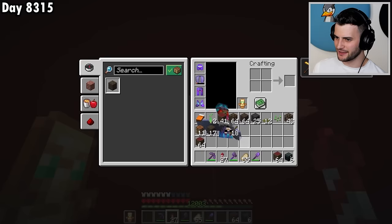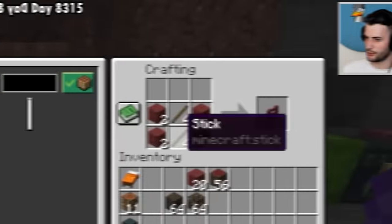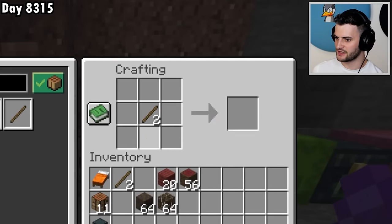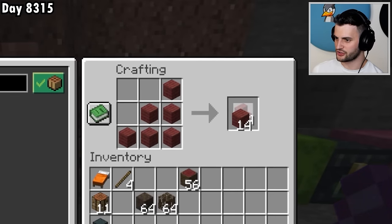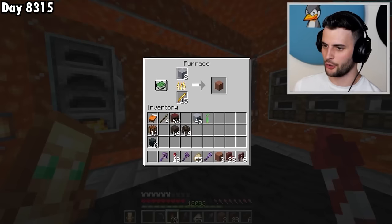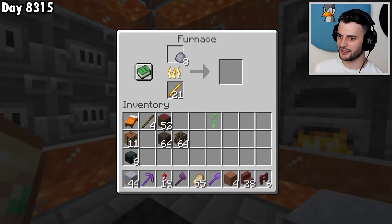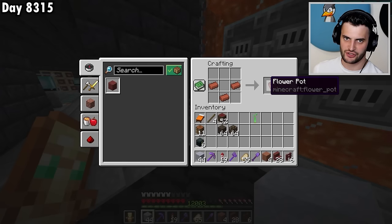I should also probably spend a little bit of time repairing this elytra so that it is no longer broken. As part of this build, I'm going to need a few fences and also some stairs. And then I'm going to smelt the clay balls so that I can make the flower pots.